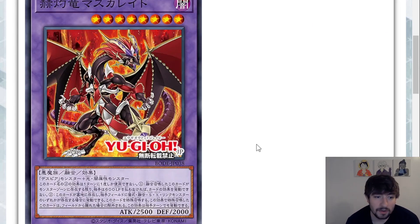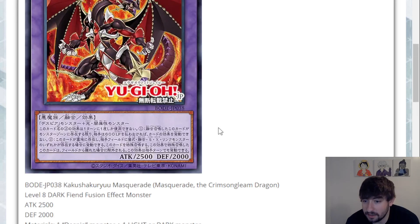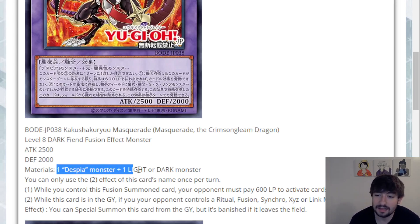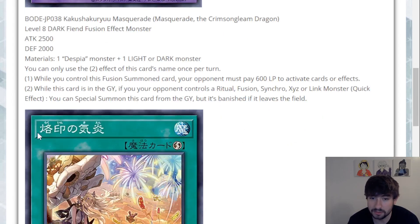Then we have our boss monster here. He has interesting stats: 2500 attack, 2000 defense — very Yu-Gi-Oh boss monster-esque. This is Masquerade, the Crimson Gleam Dragon. Very cool name, pretty cool design, almost has like Red Dragon Archfiend vibes. He's a level eight Dark Fiend fusion effect monster, 2500 attack, 2000 defense. He requires a Despia specifically, then a light or dark monster. So the second material is pretty generic — any light or dark — but the first material is pretty specific. You do have to use a Despia to get into him. Not the biggest deal in a pure version.